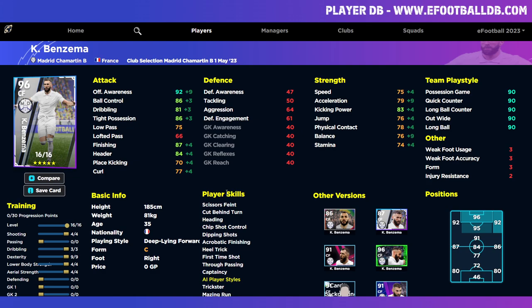This is definitely a better card than the Player of the Week version. Let me know how you get on with him — that's the ultimate build I would go with. A deep line forward is a hard position to play as a striker, so let me know what you guys think, and I'll be back soon.